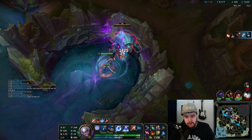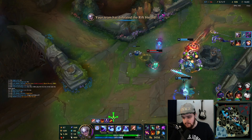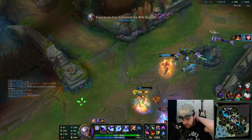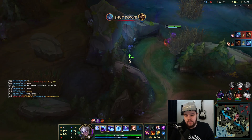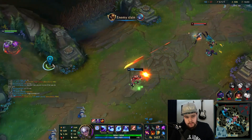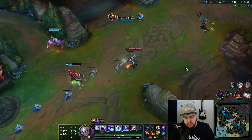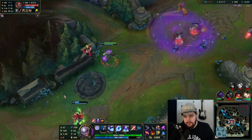My giving kills to Akshan has paid off — getting him fed rather. Good kill. I'll keep it consistent here — I see camps respawning, I see Sivir in trouble. I zoned him off a bit.